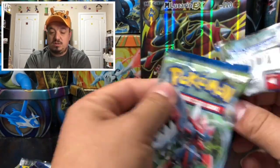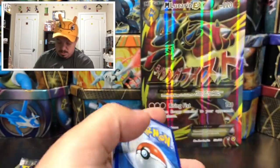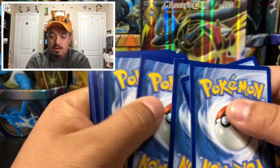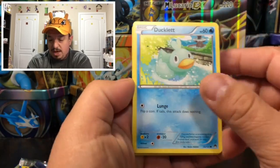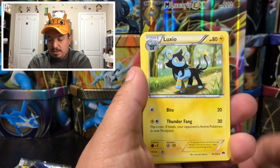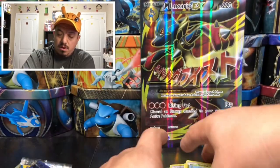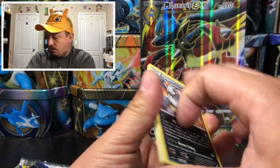From Breakpoint we have Ducklett, Tirtouga, Shellos, Nidoran, Luxio, Arcanine, and a Pangoro — rare non-holographic card from Breakpoint.